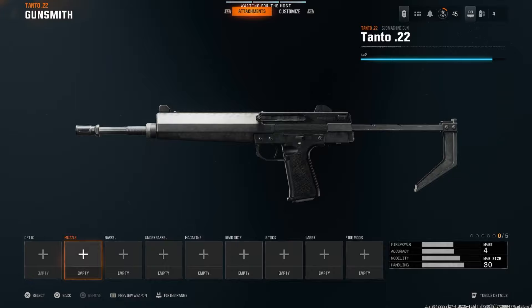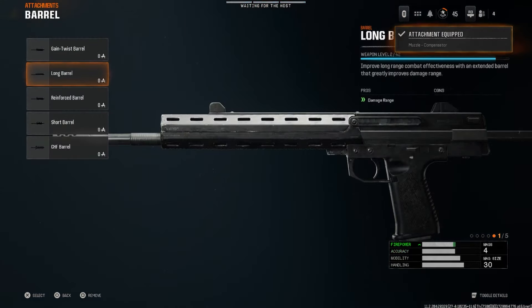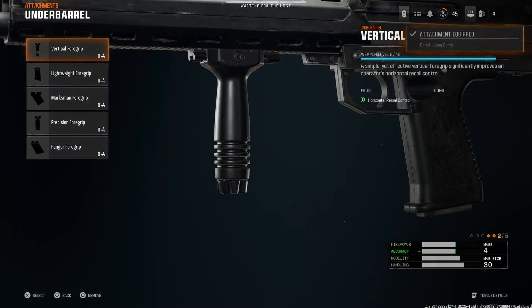This is the best overall Tanto 22 class setup for Black Ops 6. For the muzzle, you want to run the compensator. For the barrel, we're going to run long barrel. For the underbarrel, you want vertical foregrip.